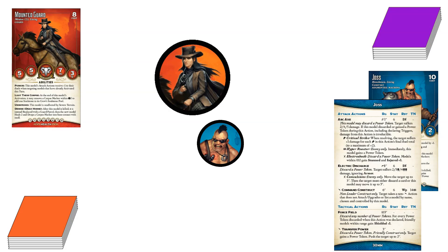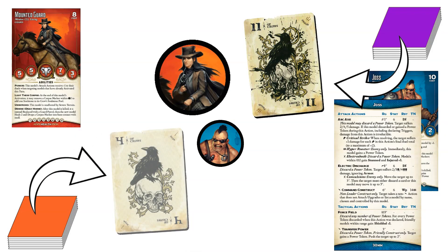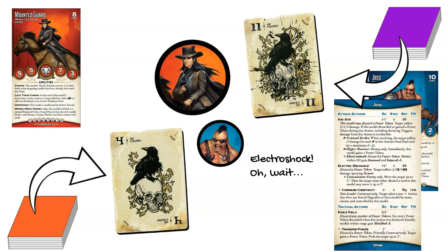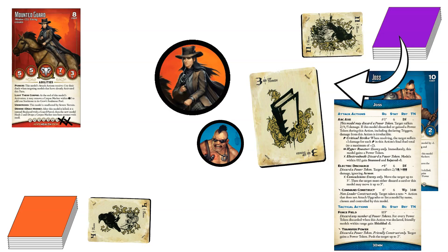Let's look at Joss, the Arcanist henchman. He collects special power tokens to activate certain game effects, and wants to chop up the mounted guard's horse with his Arc Axe. That action says he may discard a power token to make the damage from this attack irreducible, but right now he doesn't have any. He says it's no big deal and swings anyway. He gets an 11 of Crows for a total of 17. The mounted guard flips a 4 for a total of 9. Joss declares the Electroshock trigger from the Crow, but realizes that he still has no power tokens. His trigger fails, and he flips a single card for damage. He flips a 3 and does weak damage for a total of 2 points.